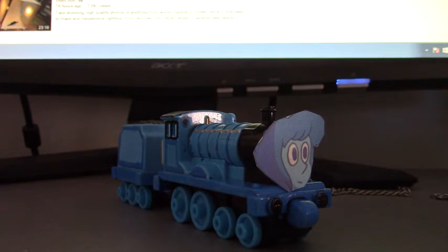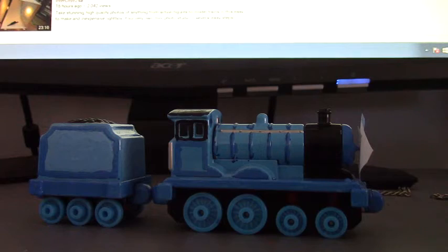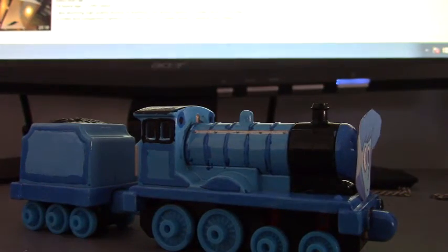The only thing different I did with this model — there were only a few things I needed to change. As you can see, for the running board and the blue lining, I painted it all dark blue, and I painted around the windows black, because I believe Lapis did have a little bit of black on her.